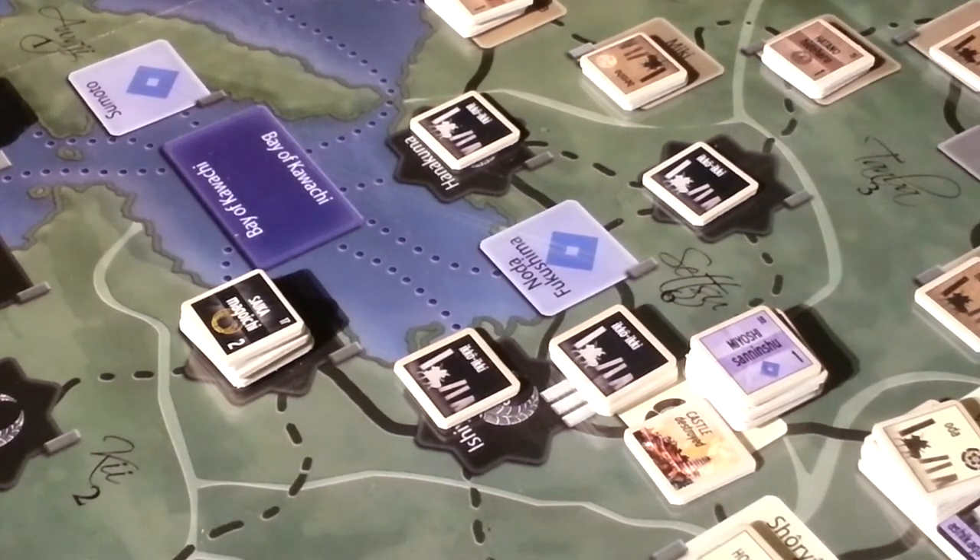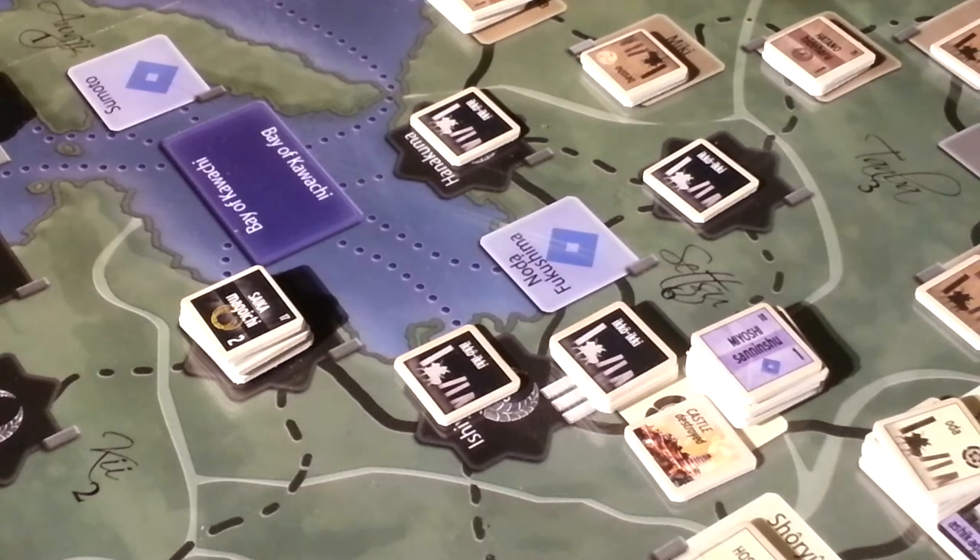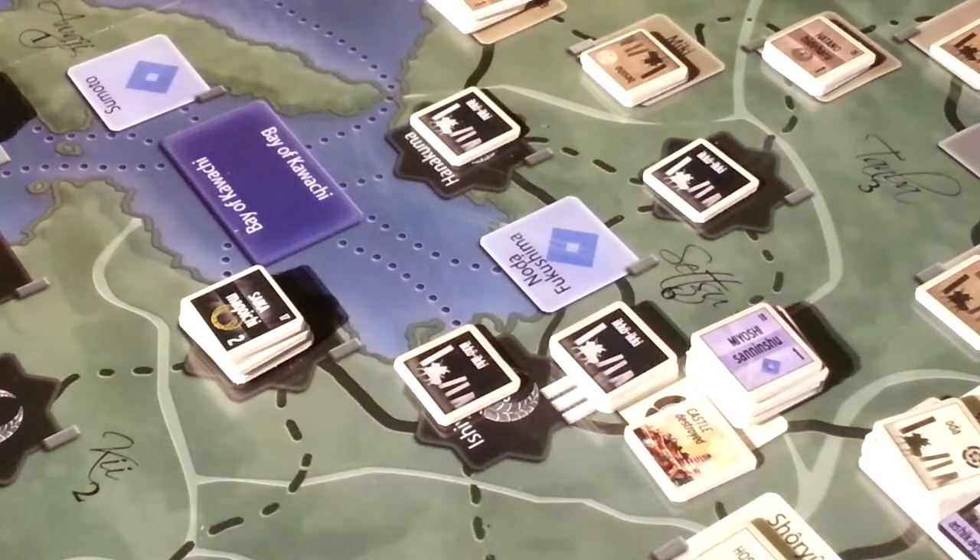So those are the first three chits we've played, and we have three more to go — one of which will be the end turn chit. Nobunaga has an opportunity to activate, and the Azai-Asakura clan also has an opportunity to activate. Let's see who it will be.